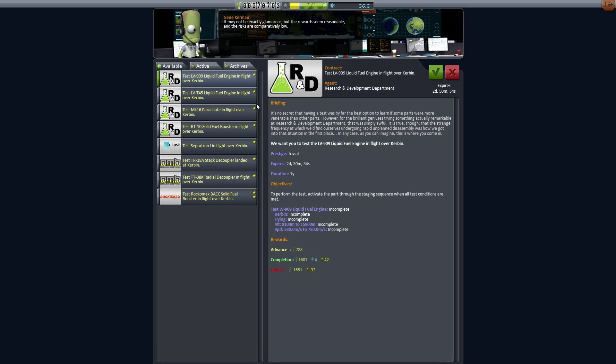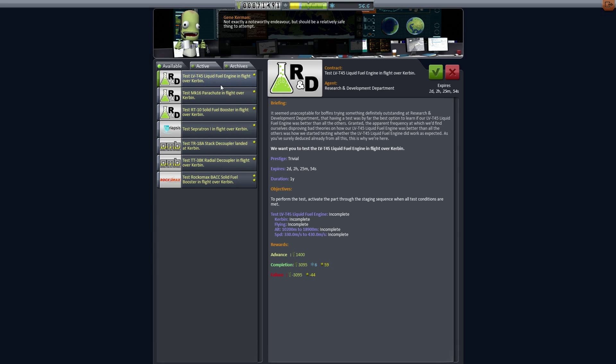Before we do any of that, we're going to go engine in-flight over Kerbin, which is fine. There are some things we have to do - it needs to be between 8,100 meters and 15,800 meters, and we also have to be at a certain speed - so we can accept the contract to test that.